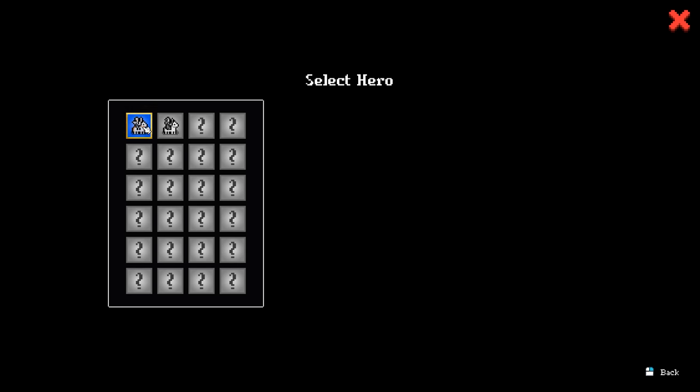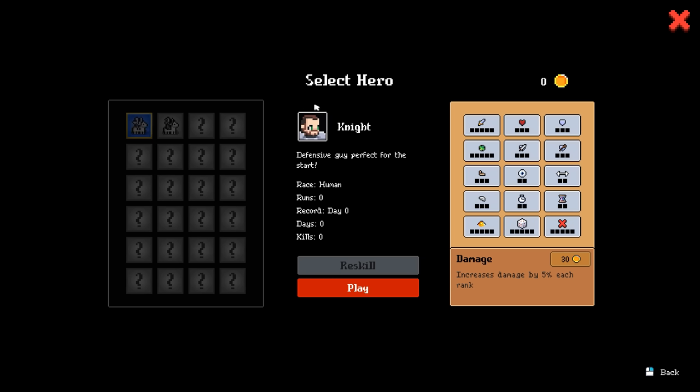We start off with one hero unit — we have to choose the knight for the demo — and you can see there is a lot of room for additional characters to be added. I'm starting with a fresh save file, I've reset my entire game progress, so you'll see I haven't done anything to improve this character, though if we gather up some golden runs, we'll be able to boost up his damage, his health, his shielding, and so on.